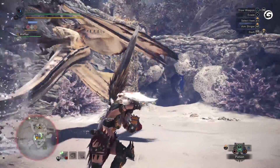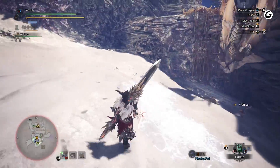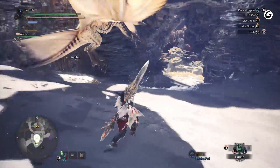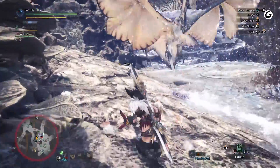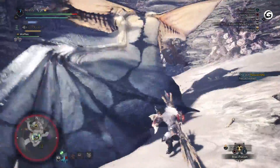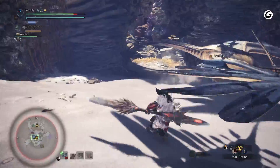Second, Legiana will spin quickly around in a circle in the air, then flap its wings hard while flicking its tail forward, shooting a blast of ice in a straight line in front of the target for a large distance. When the monster launches its spin animation, dodge to the left or right of where the monster is facing to get out of the way of the blast of ice and the ice trail that will be left behind. Getting hit by either of these attacks or standing on the ice trails too long will cause ice blight, which will put the hunter at a huge disadvantage until the ailment has passed.